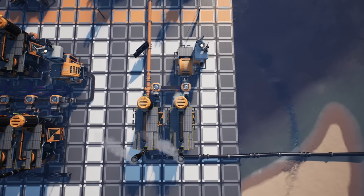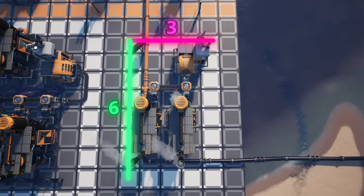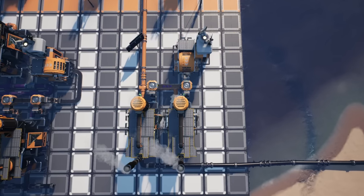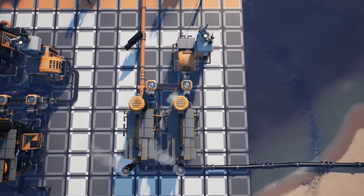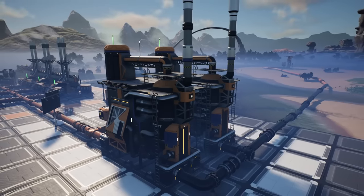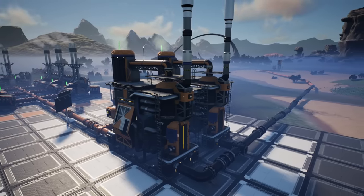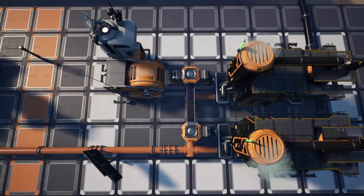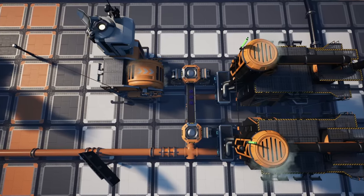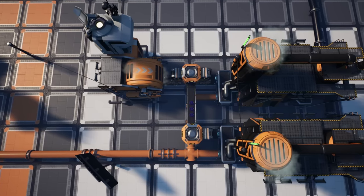This layout is super easy to produce. All you need is a 3x6 layout on your grid. We're going to place down two refineries, and these are going to be receiving all of the crude oil, as you can see here. That is going to turn it into fuel and then head along to the fuel generators. At the top of this grid, we're also going to have an awesome sink. You don't actually need this for your build, but you can see how we are sinking all of that polymer resin.